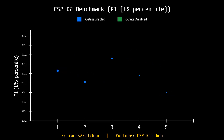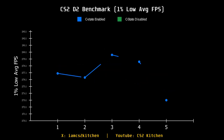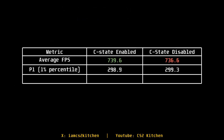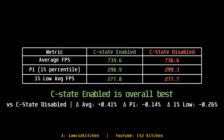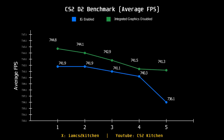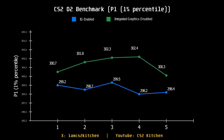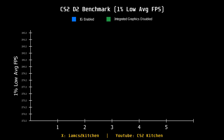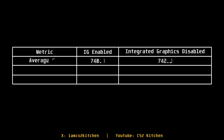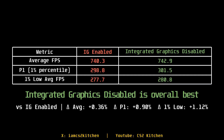C-State — sometimes called Cool and Quiet for AMD — makes no difference. It's not a power-saving feature in the way people think, and it doesn't even affect your CCX. Disabling it won't change anything. Similarly, disabling integrated graphics won't dramatically improve FPS, but I do recommend turning it off if you have a discrete GPU, as it can cause bugs — especially on laptops.